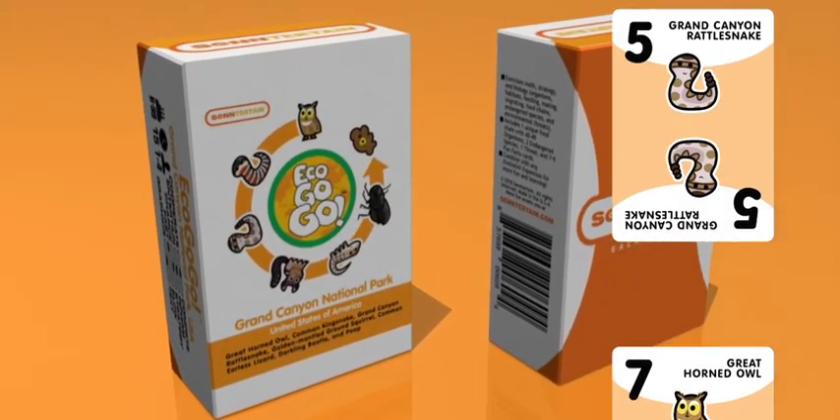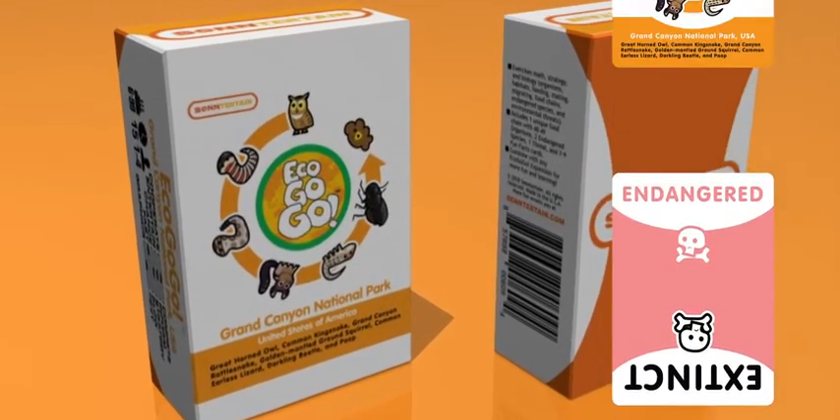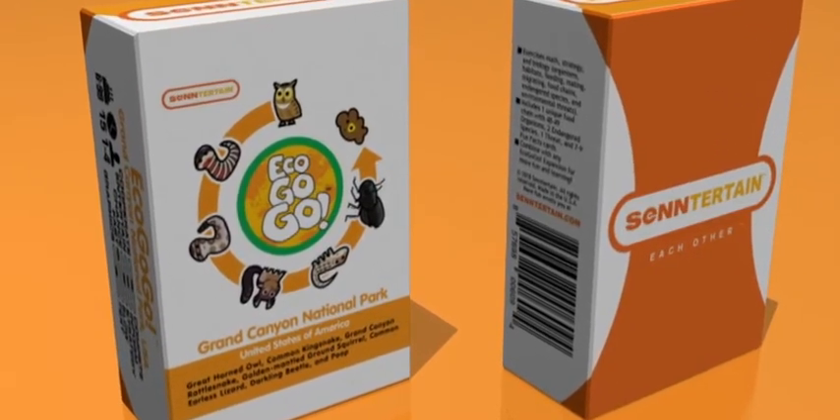Ecogogo lets you feed, mate, and migrate organisms within the Grand Canyon food chain, rescue endangered species, and avoid toxic waste.